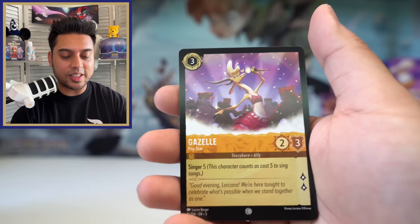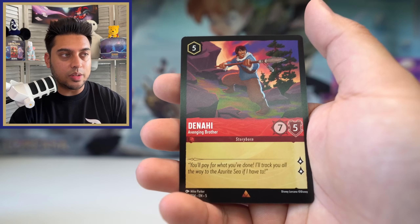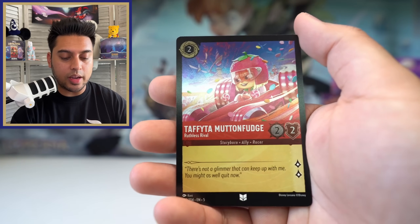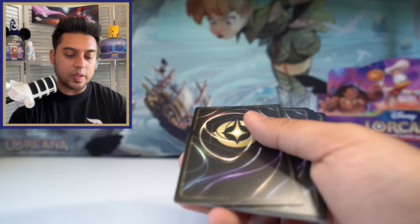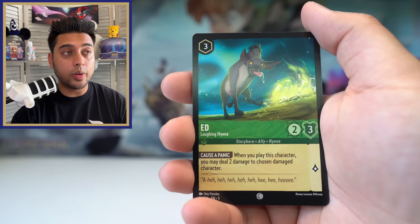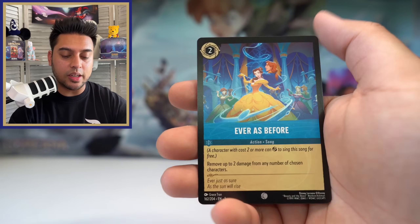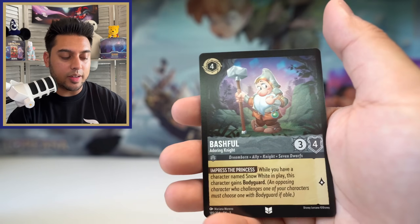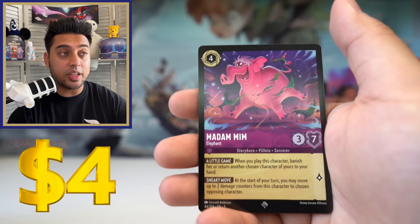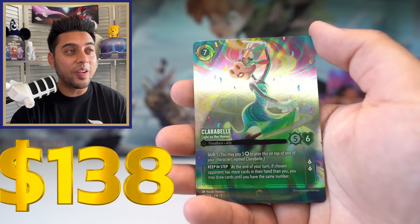One legendary so far today from this second booster box, six total. Can we get to ten total? I hope so! Pete again, Denahi rare, Snow White super rare, and Taffeta Mutton Fudge foil. I've also heard the pull rates for enchanted cards have gotten better — maybe last set too but this set for sure. For every case of four booster boxes, if you buy a case, most likely there's at least one enchanted in there — probably a 99% chance. You should get a case.